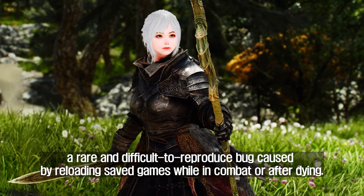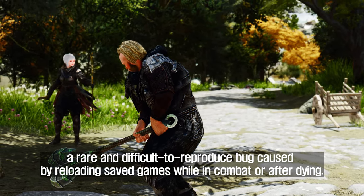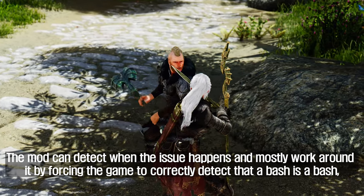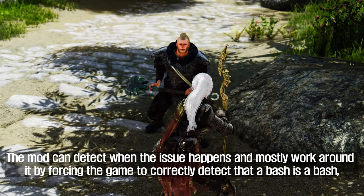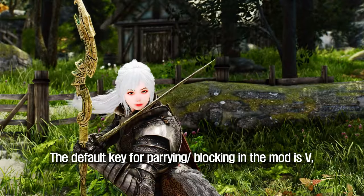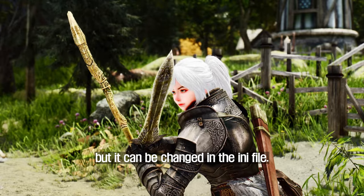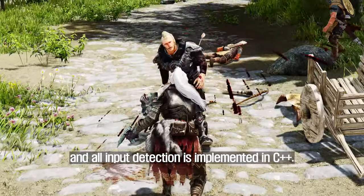The double-attack bug is a rare and difficult-to-reproduce bug caused by reloading saved games while in combat or after dying. The mod can detect when the issue happens and mostly work around it by forcing the game to correctly detect that a bash is a bash, even when enchanted weapons are used. The default key for parrying and blocking in the mod is V, but it can be changed in the INI file. There is no MCM, and all input detection is implemented in C++.